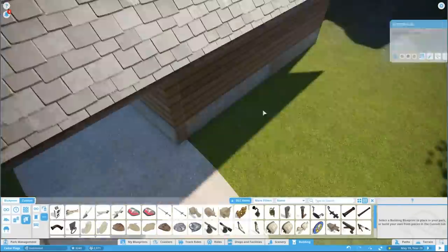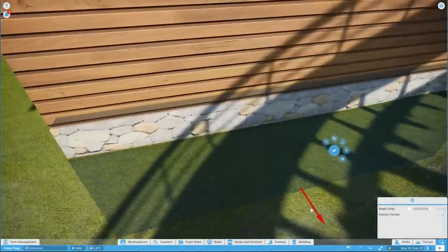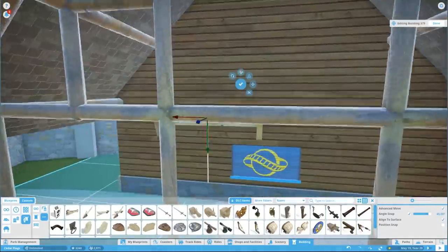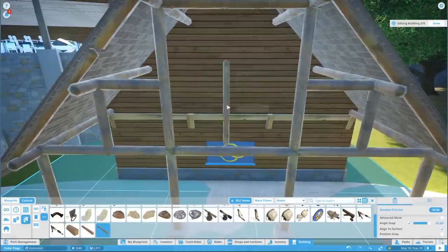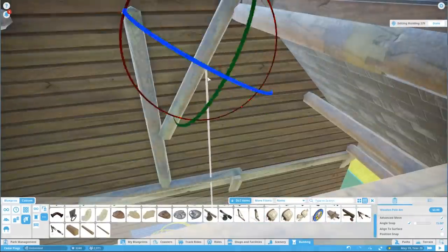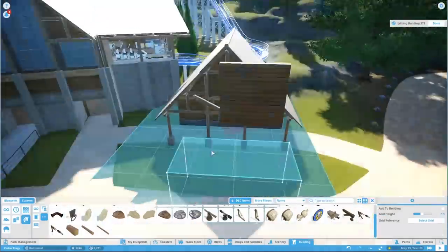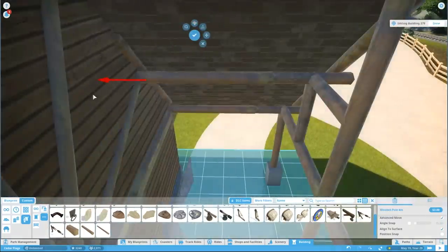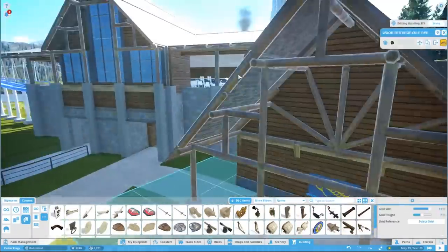We're going to be putting a memorabilia shop in there and seeing people actually go in and purchase things, which will be cool. We're doing a little bit of decorating on the face of the building — this is the money shot where all the people are going to see it. Since there are no windows in the top part of the building, I went through and did some detail work with the same wooden logs we've been using throughout the build. I honestly like this a lot.